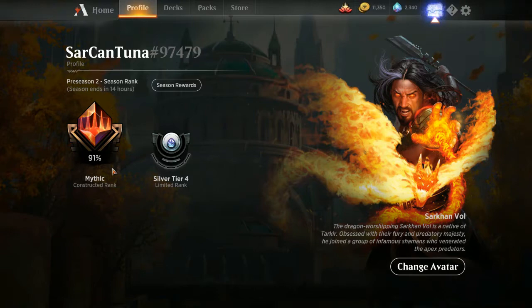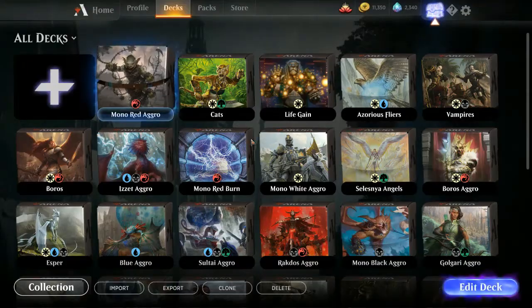I'm at 91% mythic rank. I got out of best of ones — in my last ranked video I was playing mono blue, kind of went up and down, maybe some mono white. It was going up and down in best of ones, and then I thought, let me try best of threes. So the deck I'm working with is mono red aggro, but I added a sideboard.